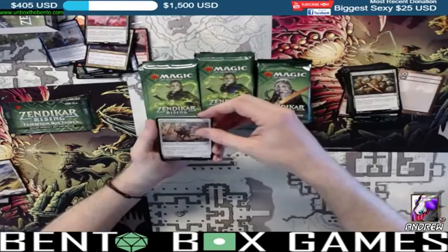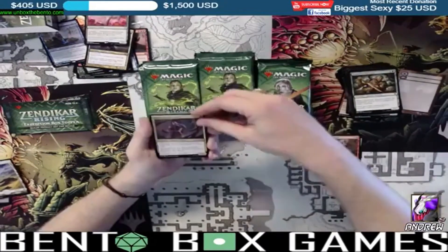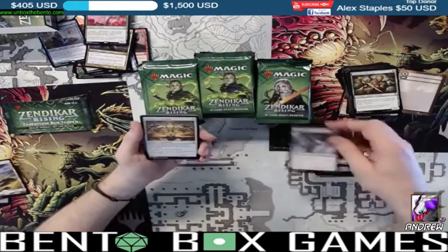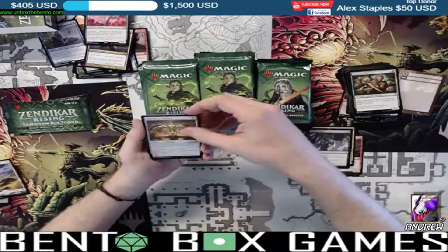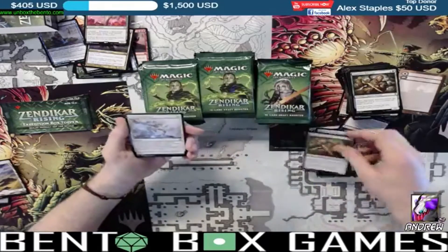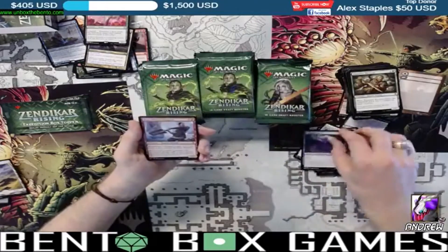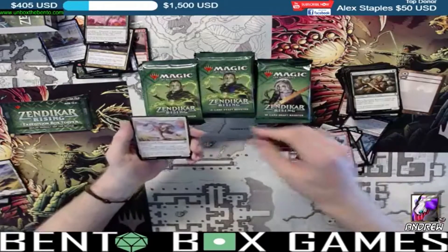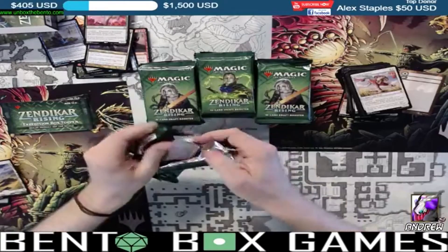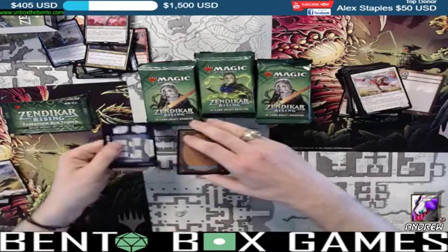First card, first pack in the box — Jacob, we did it for you. Lotus Cobra! There it is. We also got Skyclave Cleric, Rockslide Sorcerer, Cleric of Life's Bond, Subtle Strike, Cliffhaven Kite's Tail, the Dauntless thing, Dead Worm, Living Tempest, Expedition Champion, and Prowling Felidar. Gnarled Goblin Arm — usually there's no trick to the magic packs.